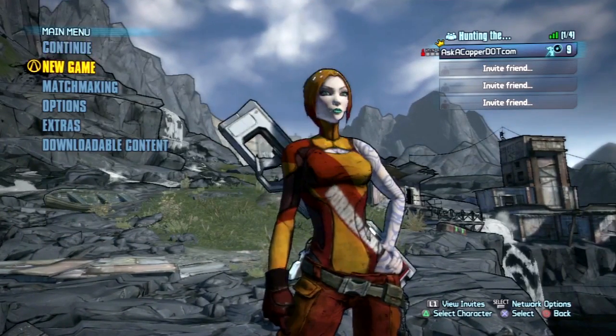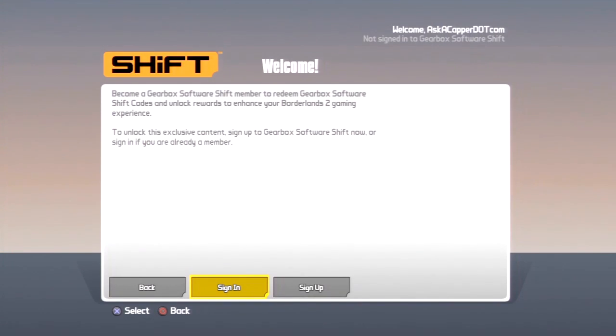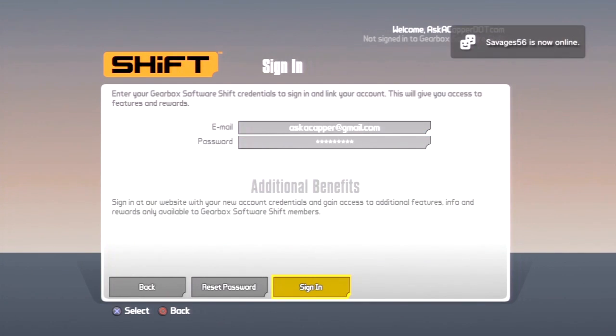This one's how you can get a free golden key by signing into the SHIFT network. You just gotta go down to the options menu into extras, and you sign in here, or you sign up here, and you can get a free golden key by just signing into SHIFT.